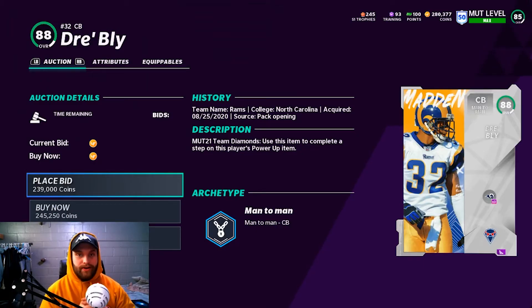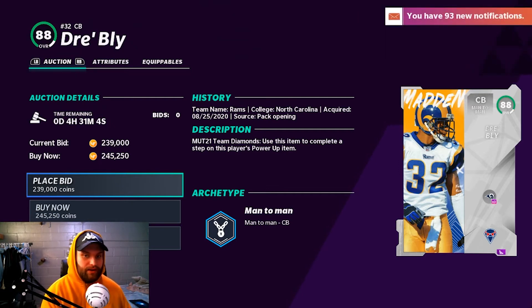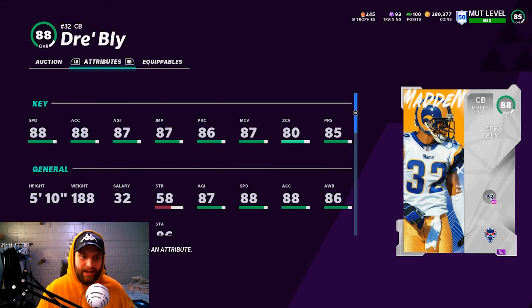For the third card, this is a sleeper pick — Dre Bly. He's been one of the best cards I've had on my team. I don't even have him powered up and he undercuts every out route, in route, and slant. I've even seen him take pick-sixes off comeback routes. He's a very good man-to-man corner sitting at 87 man coverage and 88 speed. Power him up and you can get to a 90 with some boosts. He is 5'10, not the best height, but Dre Bly is a real sleeper.